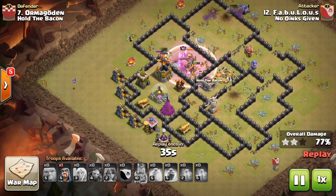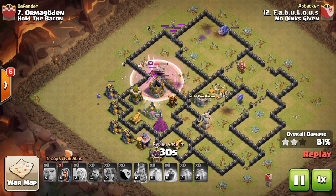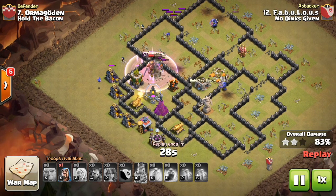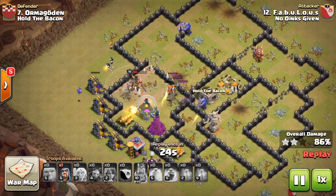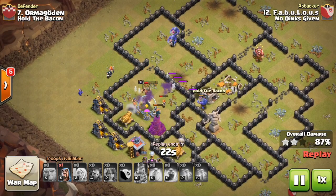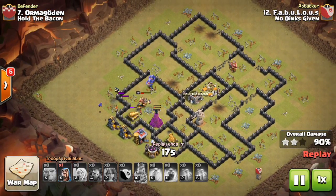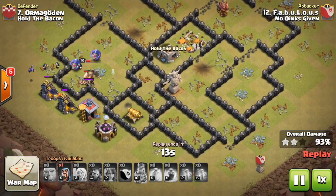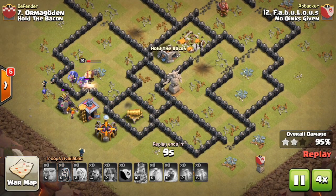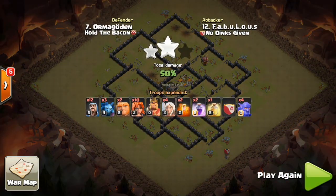As he works into the last compartment, he drops wizards on the outside to help clean up along with a minion. Looking pretty good at this point — still has a few valkyries and about three bowlers left with just three more defenses to take out. The healers are gone now, but he just has to take care of that final cannon and that is a raid. A different attack strategy that worked really well.